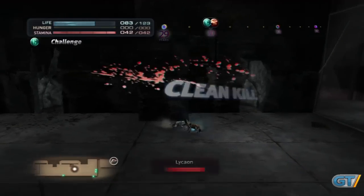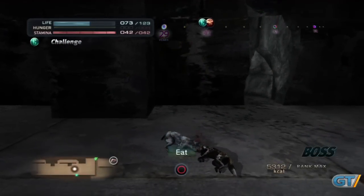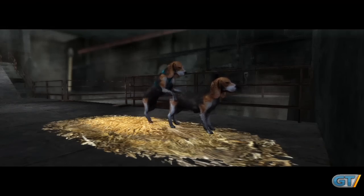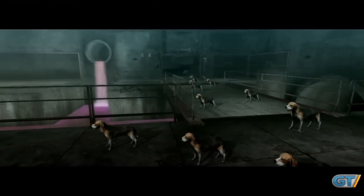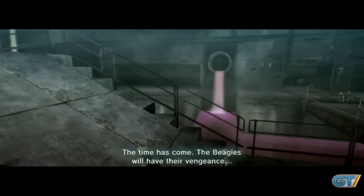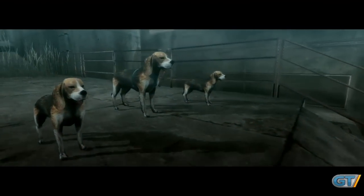A year lasts a minute in Tokyo Jungle, and your animal starts showing signs of old age around 15. To keep going, you'll need to claim territory, find a mate, and breed. Potential partners are ranked from desperate to prime, and if you want the best, you'll have to eat more calories to rank up. Once you've done the deed, control passes to the next generation, and you'll now lead a pack, which can be directed to attack or distract opponents, and which serve as extra lives if you perish.